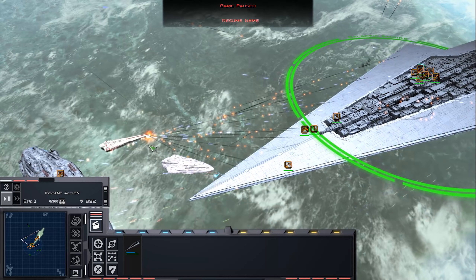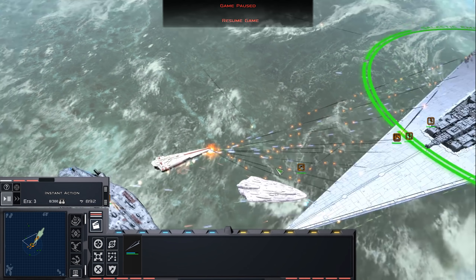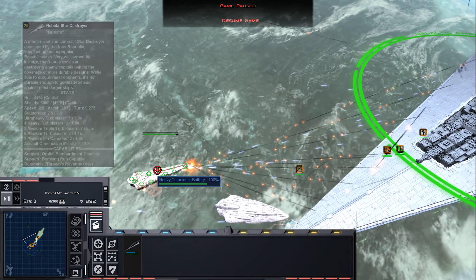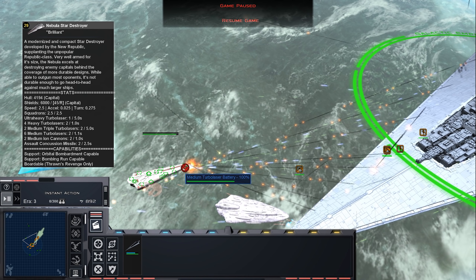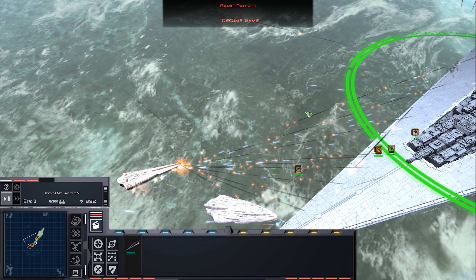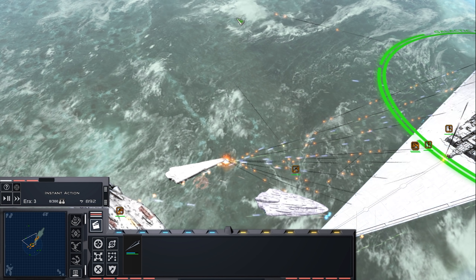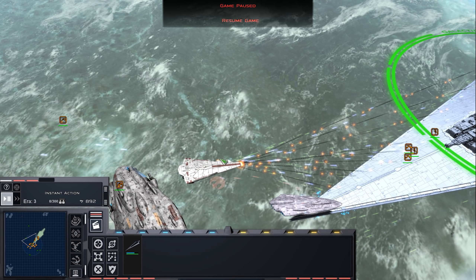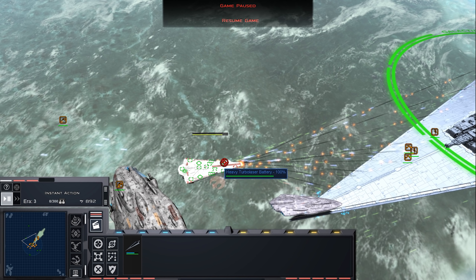But once you have the shields down on a ship, since you can only tell the ship to target one hardpoint at a time, you're not going to need all hundred or so hardpoints on this Executor to break every single hardpoint. When you're killing a hardpoint, the first 10 or maybe 20 projectiles are going to hit the Nebula and destroy that hardpoint, but then the rest will just target a medium turbolaser, destroy it, and a bunch of them go flying off into space.